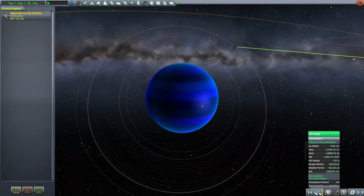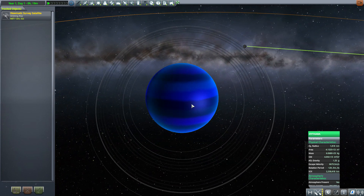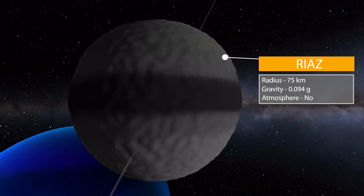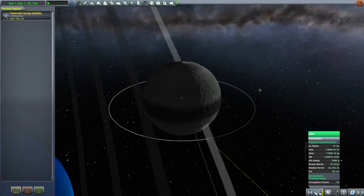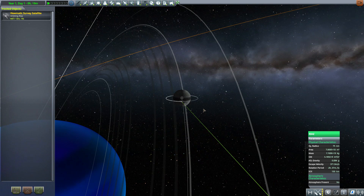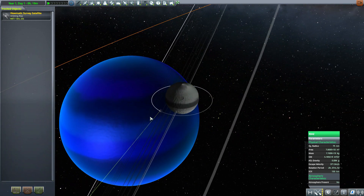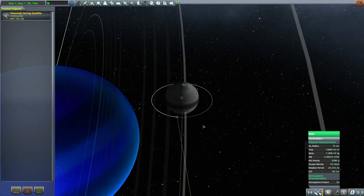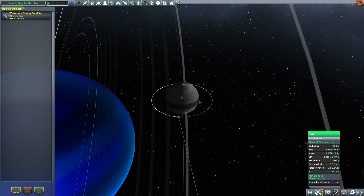What's better than a ringed world but a moon going through those rings? That brings us to our first moon, Riaz. This is much smaller at only 75 kilometers in radius with a gravity of 0.094 g's, with no atmosphere to speak of. As you can see, it's gorgeous — just sitting right there flying through the rings, offering an absolutely stunning view of Hythera down there. Probably my favorite place to visit in this whole pack just because of those really cool views.